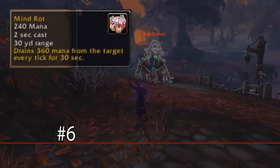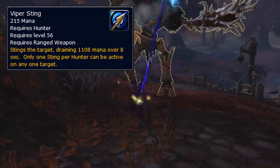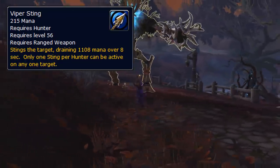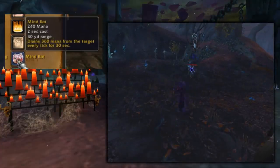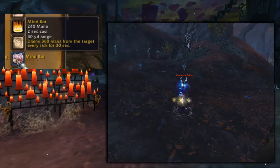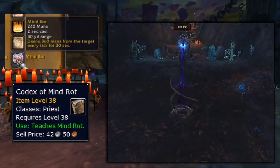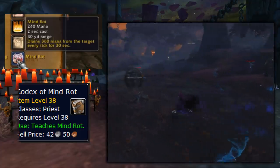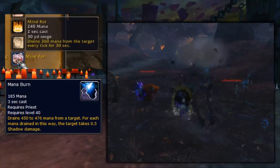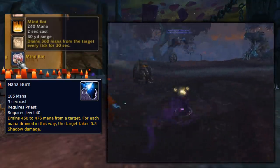At number 6, we have Mind Rot. This is another Priest ability, very similar to Hunter's Viper Sting, in that it puts a dot on the target that drains mana every time it ticks instead of dealing damage. Mind Rot seemed to last for 30 seconds, instead of the shorter 8 seconds of Viper Sting. There's a codex in the game files that teaches this ability to Priests at level 38. As to why it was never added, it's probably because Priests already have Mana Burn, and they didn't want to give Priests two separate mana drain abilities.